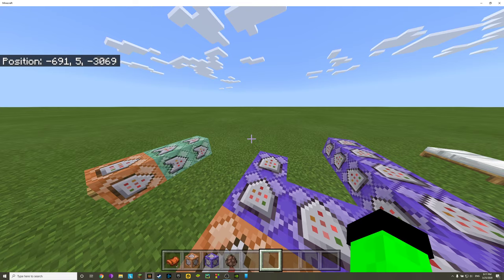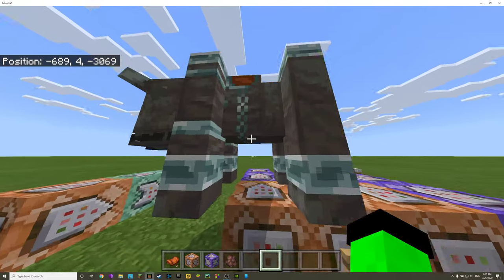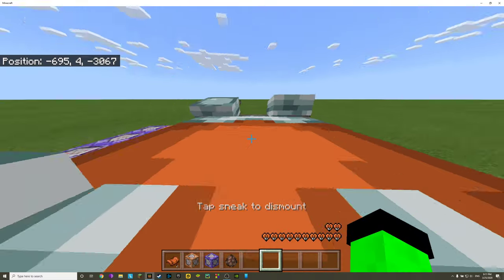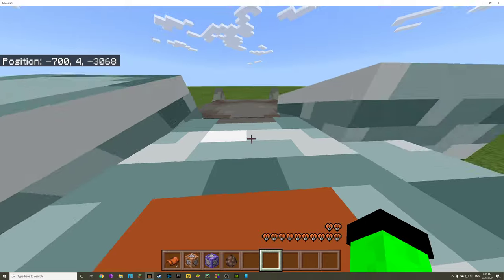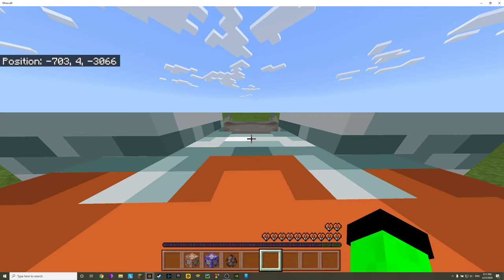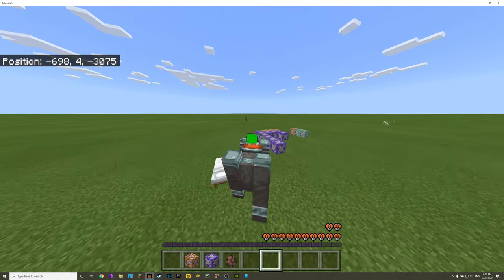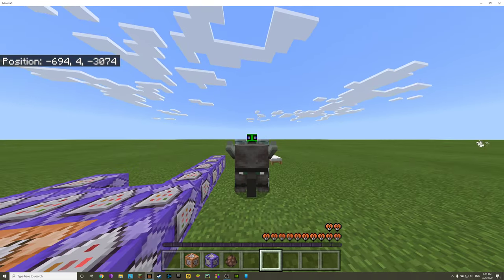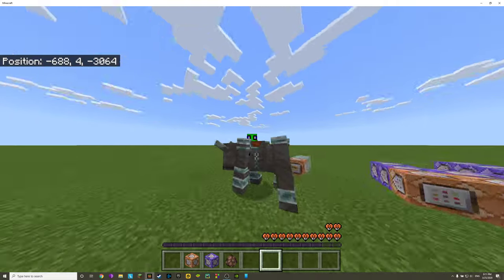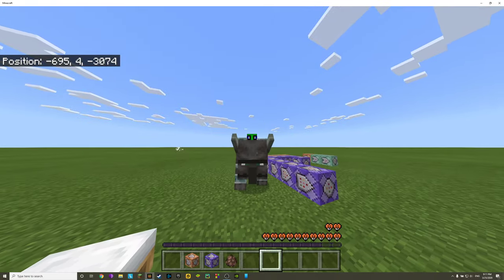So let's actually spawn our rideable ravager. Here's our boy — we tamed him, you just saw the hearts. Let's put the saddle on him and ride him around. Check it out, I'm riding a ravager now. It looks a little stupid and I'll explain why in a bit.